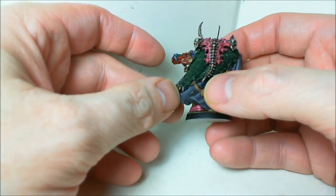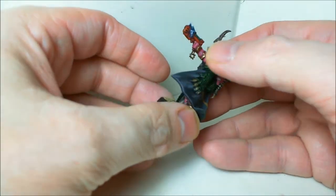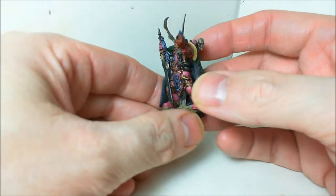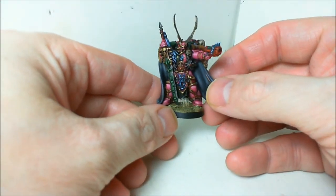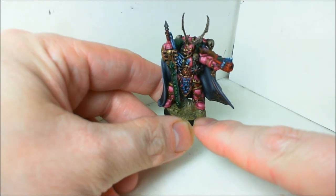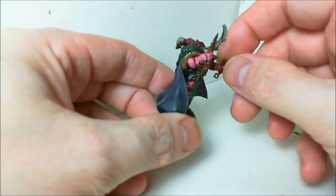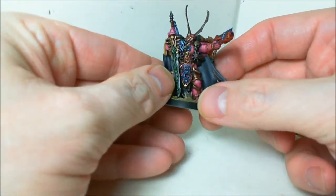Again, the gold here is just Balthasar Gold base with a little bit of highlighting done with the Runelord Brass. I really like how this guy came out despite not putting a whole lot of effort into it — it's just an okay paint job, nothing too spectacular, but it gets the job done. Of course I put on the same desert basing I use on my orcs, because if I do use these guys they're going to be an ally for the orc army. I'll put up a couple pics at the end — thanks for watching.